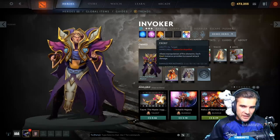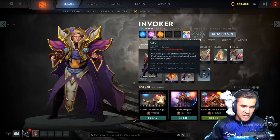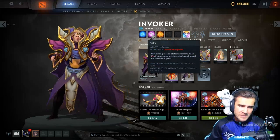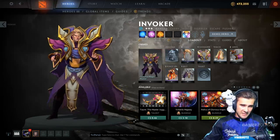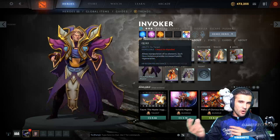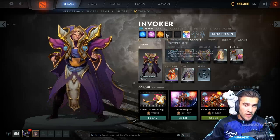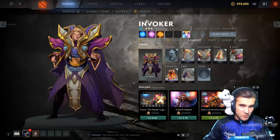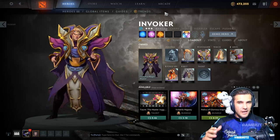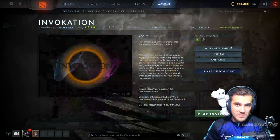So he has three orbs that go around him, and these orbs do different things. Quas gives you HP regen per instance, Wex gives you attack speed and movement speed per instance, and Exort gives you damage per instance. Then what you do is change these orbs around you by pressing your buttons, and based on what orbs you have, you can invoke different spells. This is super basic — most of you know this. But how do you learn how to play this hero?